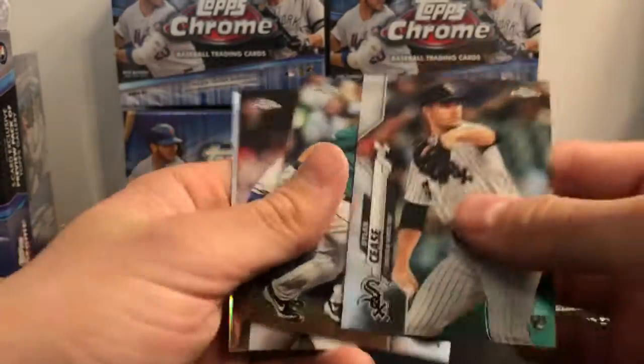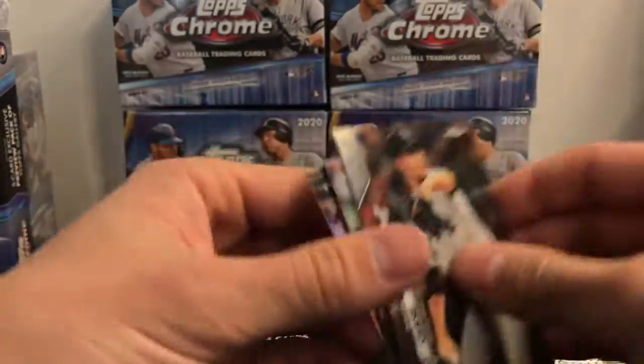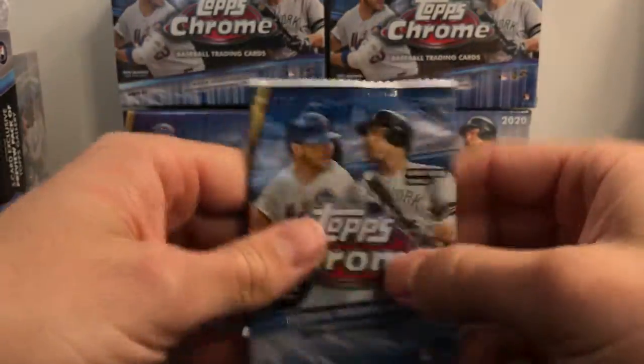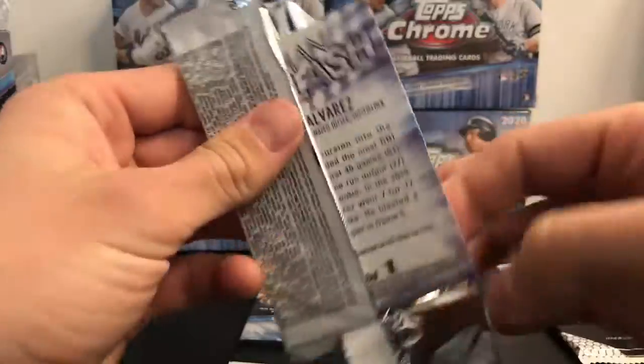Of course you're looking for your top rookies from 2020 in here. There's Dylan Cease — looking for his teammate. There's a refractor. Pack number two — there's a good one on the back.